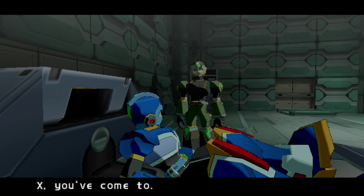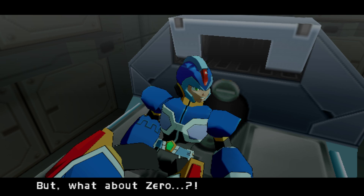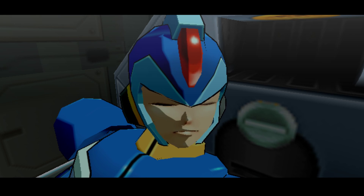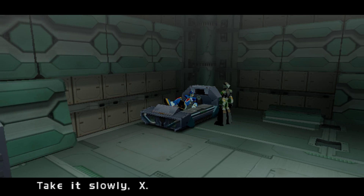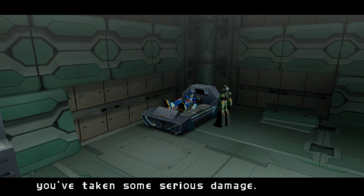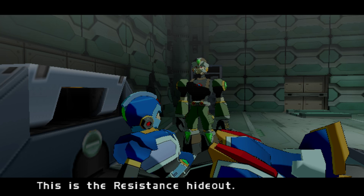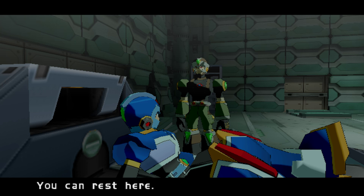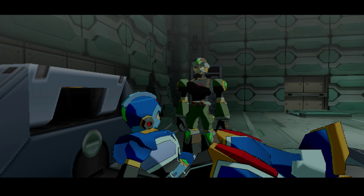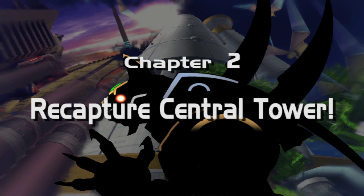X wakes up and this place is known as New Hope. A resistance member says: 'Take it slowly X — I don't know what happened but you've taken some serious damage. This is the resistance hideout, you can rest here.' And now we've officially entered Chapter 2.